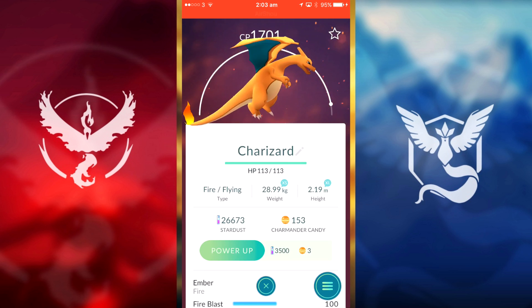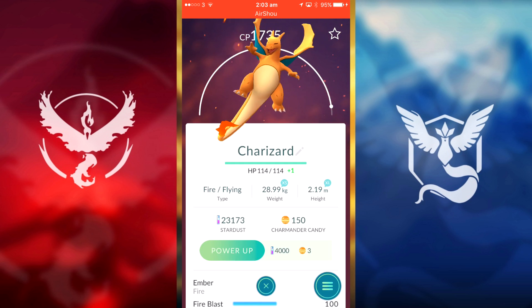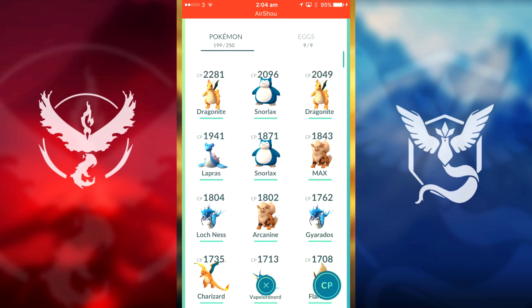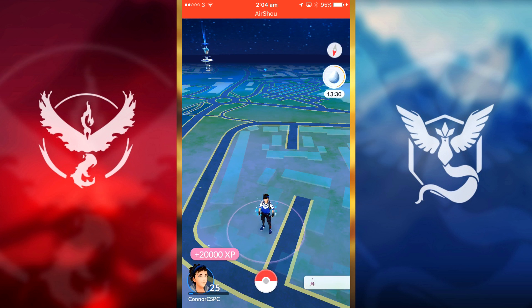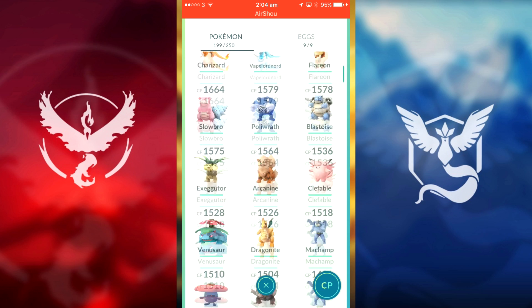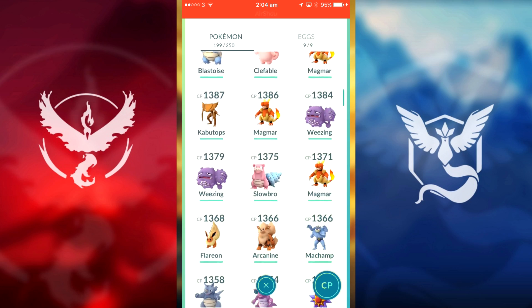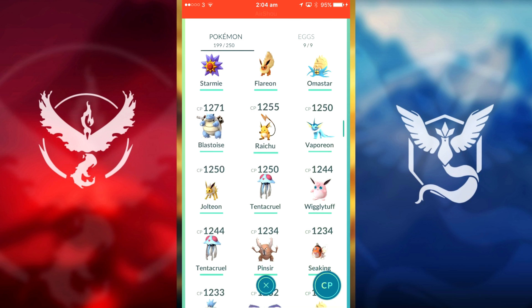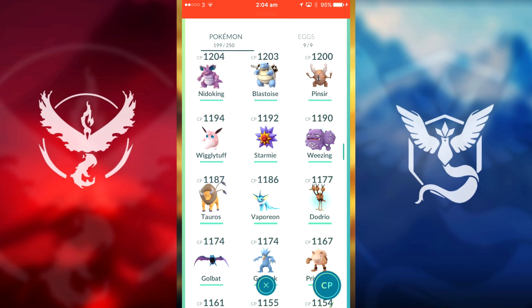I really want this Charizard to be higher CP — even if I power it up it's almost reached its max already. That's how the egg situation is going. We only got about 20,000 XP — it sounds like a lot but it's really not at a high level. Let's scroll through our Pokémon so you guys can have a look. I'll leave the link to Go Radar in the description — it's on the Apple Store, not sure if it works for Android but I really recommend it. That's going to be it for this video — if you enjoyed, drop a like, subscribe, and I'll see you in the next one. Peace out!